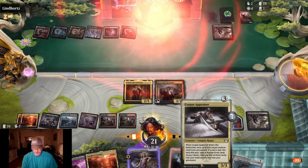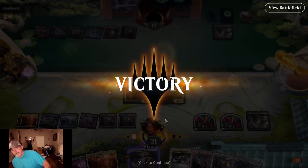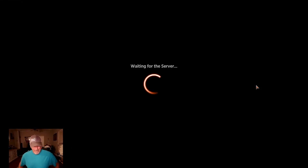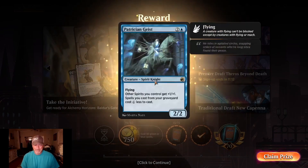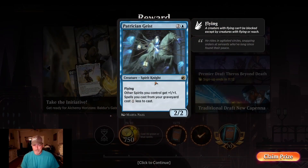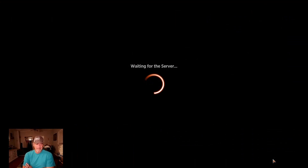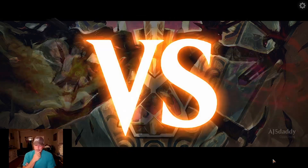I was going to use Corpse Appraiser to grab his Underdog from there. All right — Evelyn rocks! This is probably the best version I've played. If you go back and look at the start of the video when we were going over the deck, I've got three or four versions of this, and this one seems to play out just a little bit better.